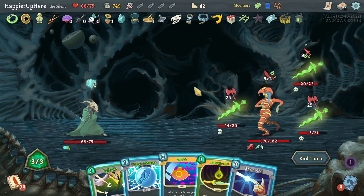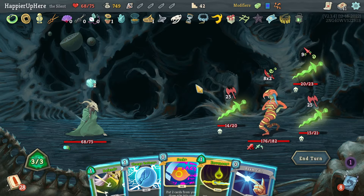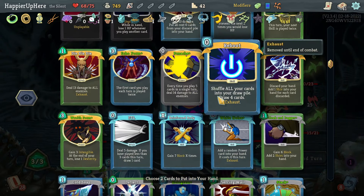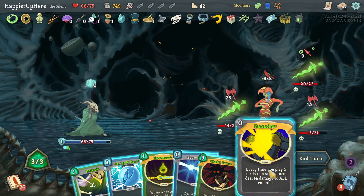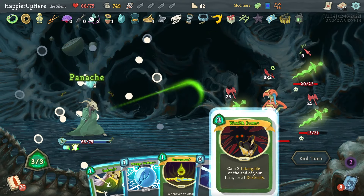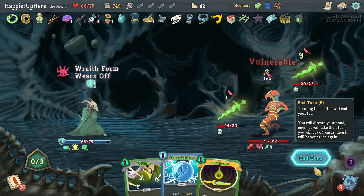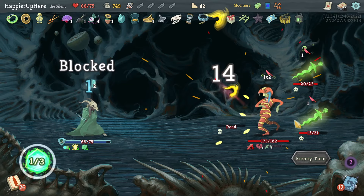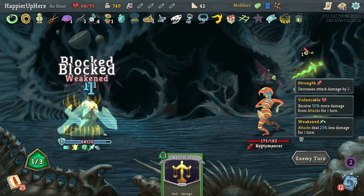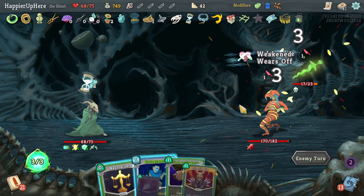Everyone is attacking me — I could get Die Die Die. Should I do Wraith Form? I could also just Wraith Form — that'd be a Skill, and I have Beam Cell for an attack. Let's get Wraith Form and grab Panache for fun. Let's do Panache, Wraith Form, and Beam Cell. I'm not taking damage because I have a foster of intangibility. I am taking five damage there.